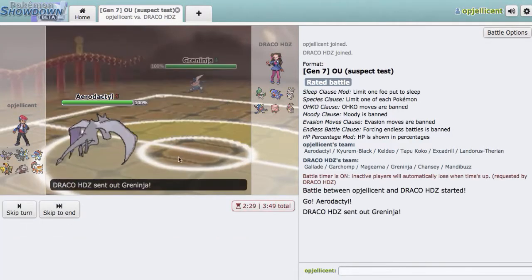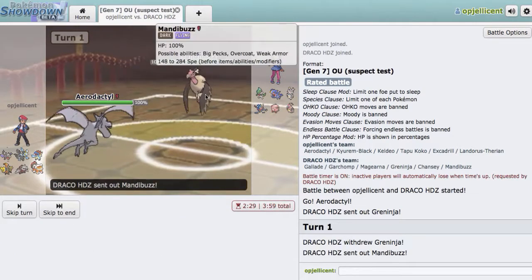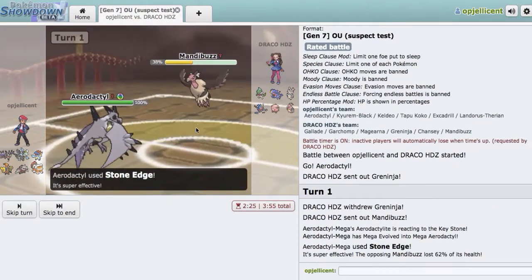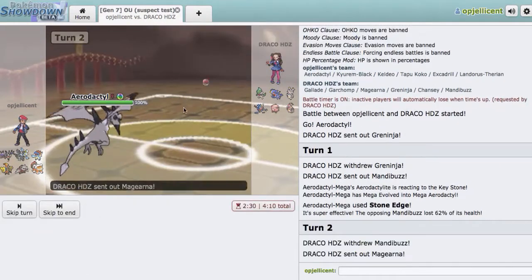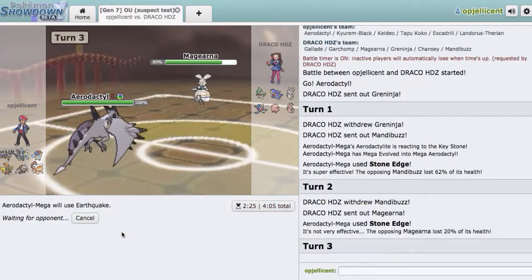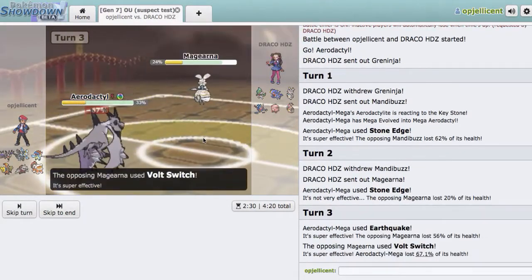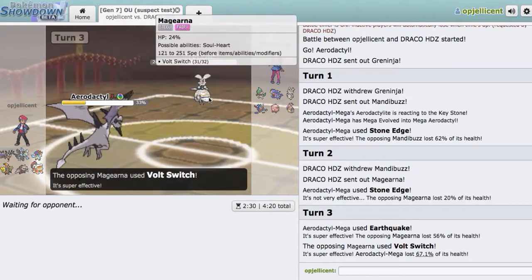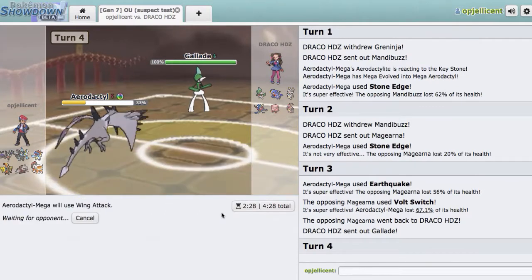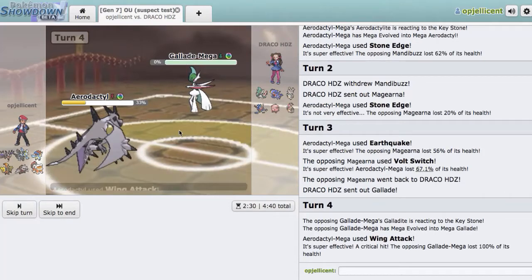I'll just lead off with Aerodactyl. This thing will die to Stone Edge — please connect. I want Aerodactyl to do work. We do connect it and I can just click it again. We do connect it on this, and I can probably Earthquake right here — just get off some damage. That does a lot. Going for Volt Switch, not sure what his switch-in's gonna be. Chansey is such a problem. You will go down to Wing Attack. Shadow Sneak will not knock me out. Wing Attack's gonna blow you back.